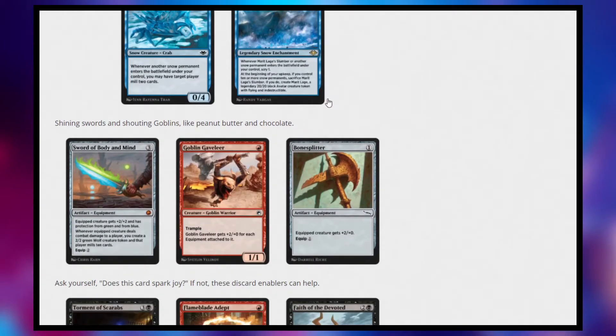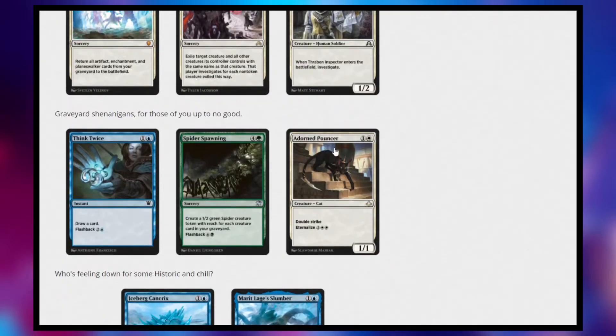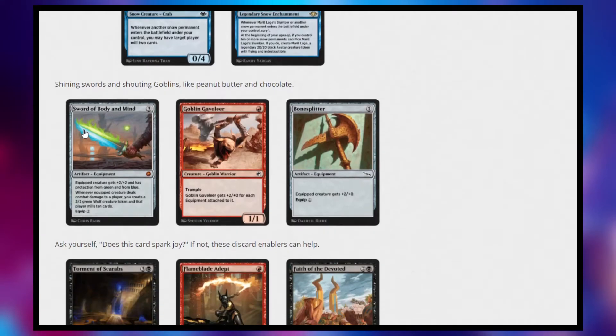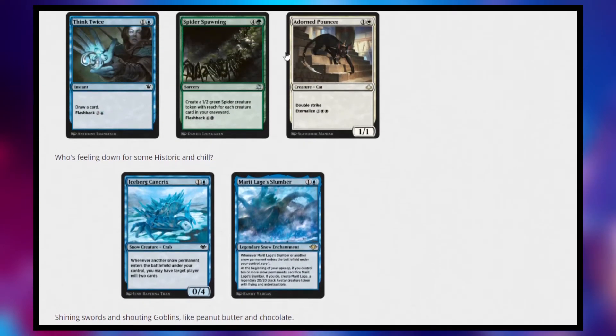Next, we have some very interesting things for equipment decks. I would also argue that Adorned Pouncer belongs here — I would not be surprised if we see equipment decks rise to the top. First off, Sword of Body and Mind — a very powerful card. It's a 3-cost artifact equipment, and the equipped creature gets plus two, plus two, and has protection from green and blue. I love that they added the sword that protects from the two most powerful colors in the game right now. Whenever the equipped creature deals combat damage to a player, you create a 2/2 green wolf creature token, and that player mills ten cards.